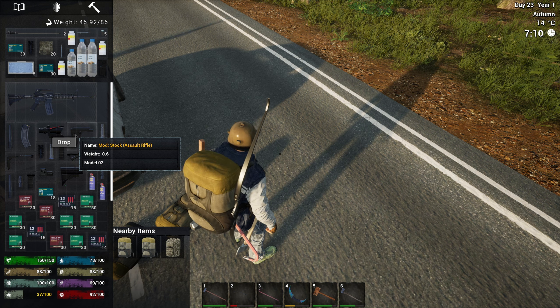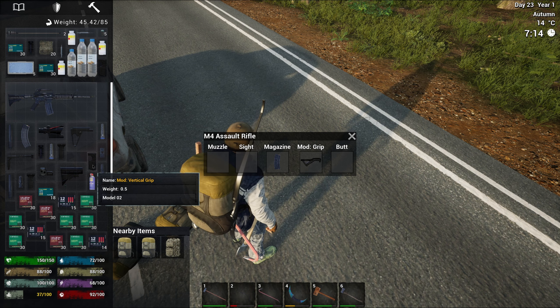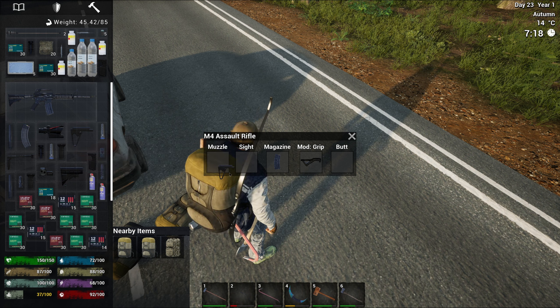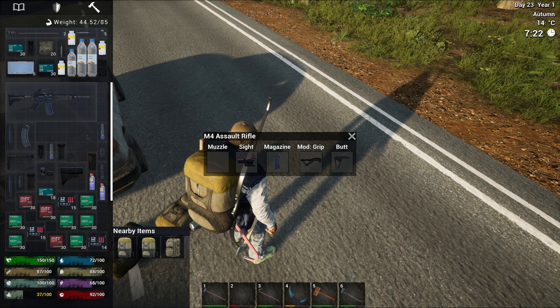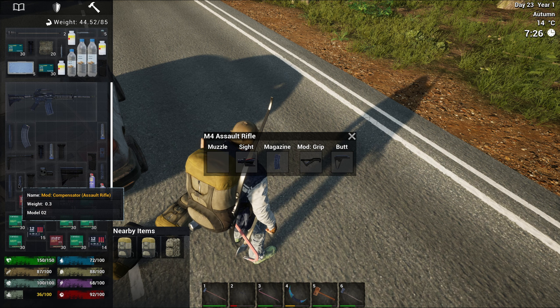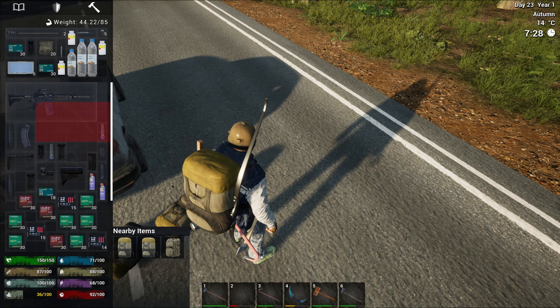Holy cow. At least now I know I've got enough steel bars to do whatever I want. I'm going to keep those steel pickaxes for my own use - three hits on a rock for some stone is pretty nice, quite a treat. And that's it for this room I think, we're done with this building actually. I don't remember any other rooms in here so we can move on to the next one.